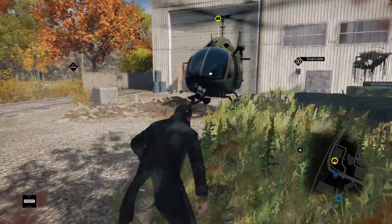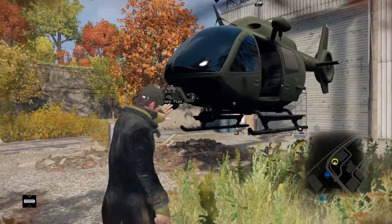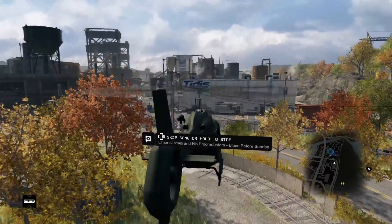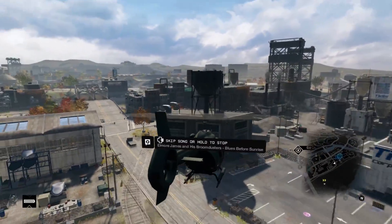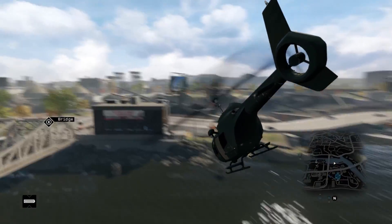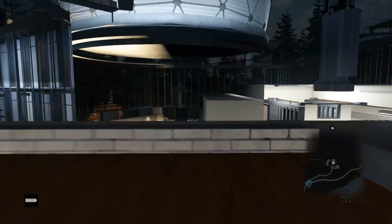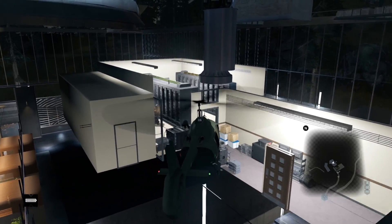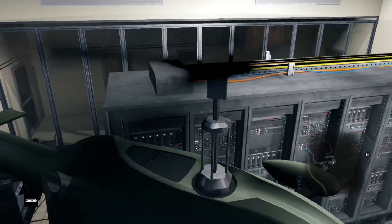Number one, you can't actually fly down. You can obviously fly up in the air, but you can't descend back down. Number two, the helicopter will go through pretty much all the buildings in the game. This actually makes for some fun exploring. I personally went to Bloom and May Stadium, and after this video, I'm probably going to try and get the helicopter inside Nikki's house and see if that works.